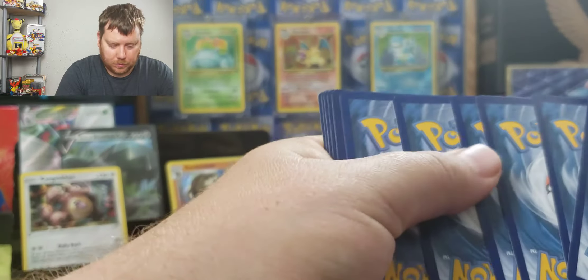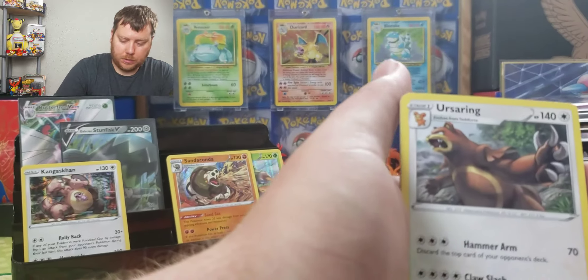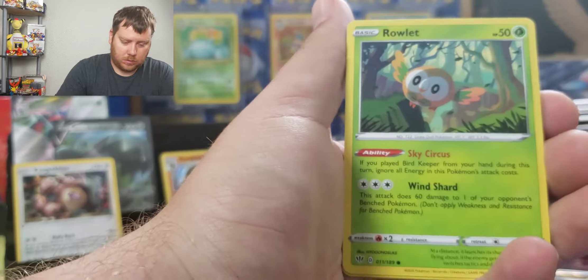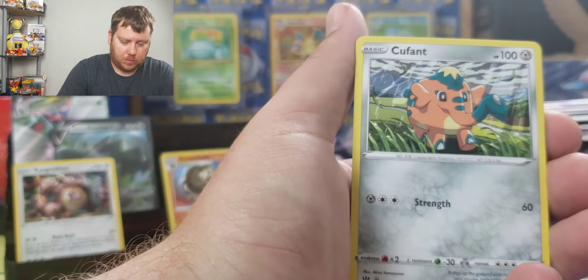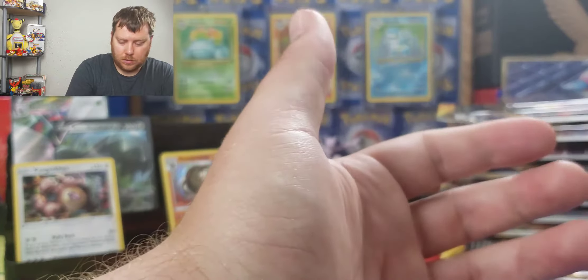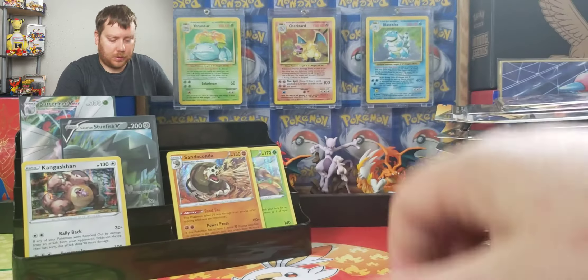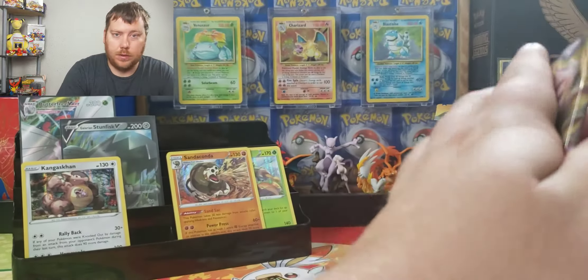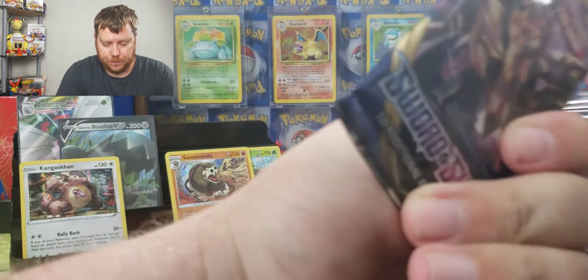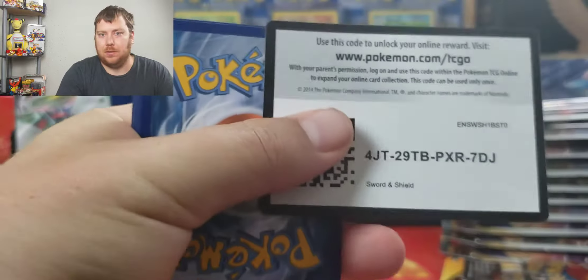Let's get into this — Darkness Ablaze again. It feels like a ton of Metal Energy going on. Shawash Cup, Sinistea, Feebas, Peterbass, and Mr. Rime. We're approaching the halfway mark on this one. I think I got my practice in from the other video on how to open these, but some packs just don't open well.